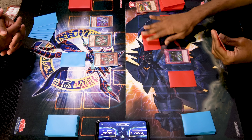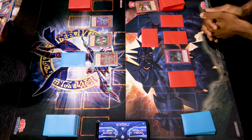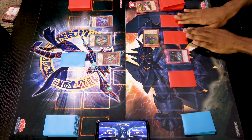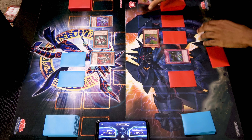Draw for turn. Set, set, go. I draw for turn and attempt to move towards battle. I attempt to swing with Alpha. You attacked my C: Crush Wyvern with 2,000 defense. I'll take 300. Main phase two, set a card, switch to defense, end turn. Draw and pass. Draw, set, go.